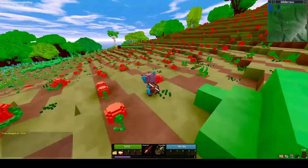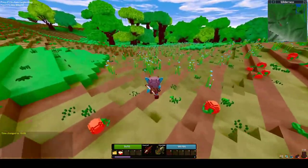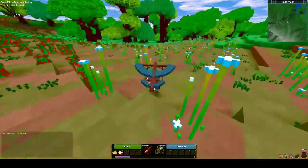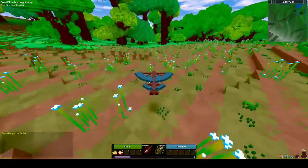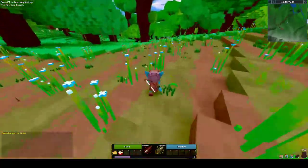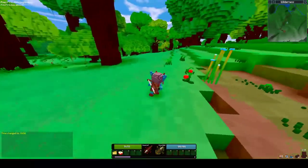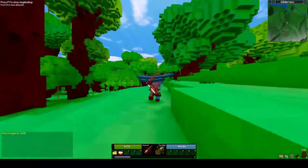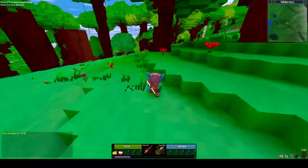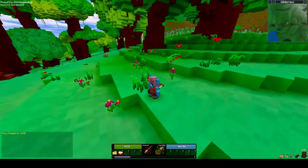I think there's an update to the glider mechanics in this version too. It used to be you held down the shift key to have your glider open, and now it's a toggle instead. And they're also working on adding wall running with the glider, which looks really awesome — what's been done on it so far.